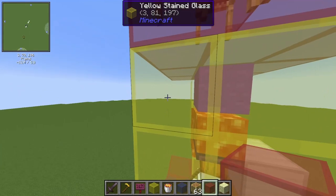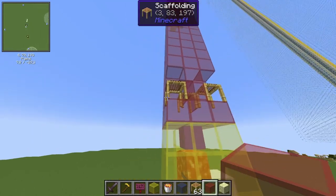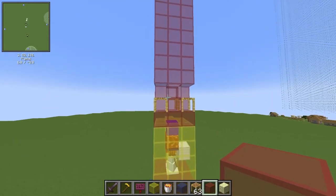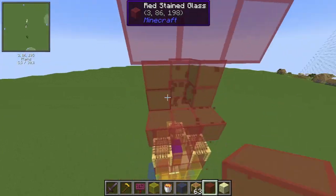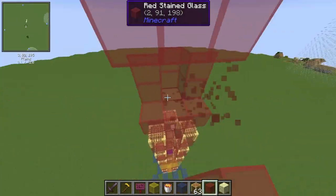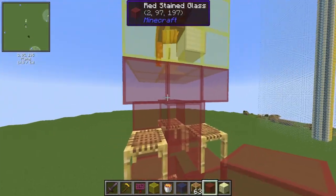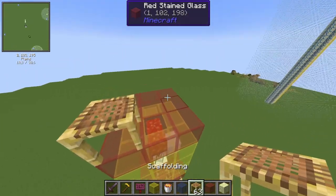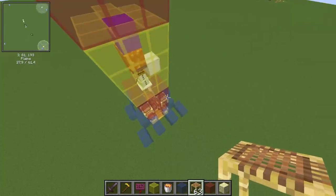Now if you count — one, two, three, four, five, six, seven — the distance between these scaffoldings is exactly eight, which means a Shulker can teleport from the bottom scaffolding to the top. So it can make this jump. We continue this pattern, and as you can see, we end up exactly one block below the snow golem. If we continue the pattern on top here, we will have once more a distance of eight.